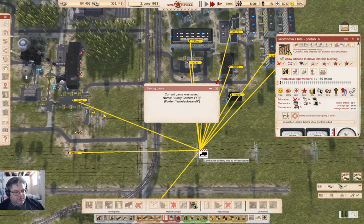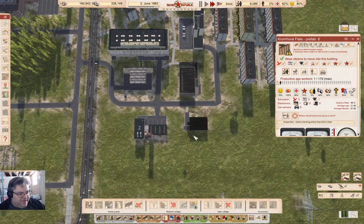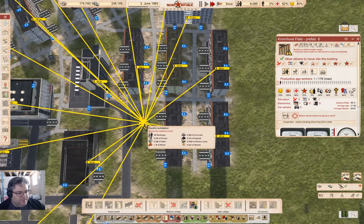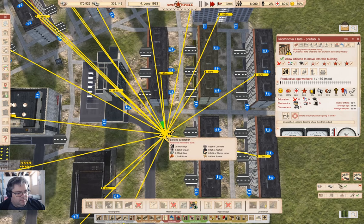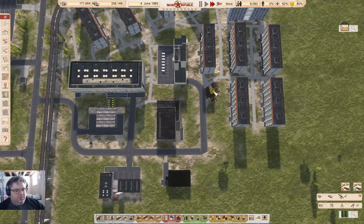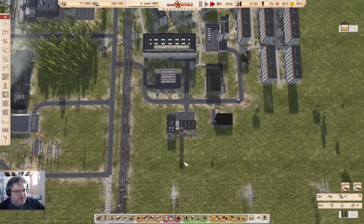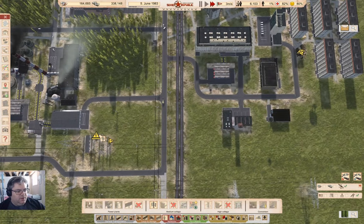I need to go in here - that's an oversight. Grab one of these and stick it right about here. Build that. I'm going to want this to be high priority and this to be high priority. I can grab the power connection from here - yeah, that'll work.